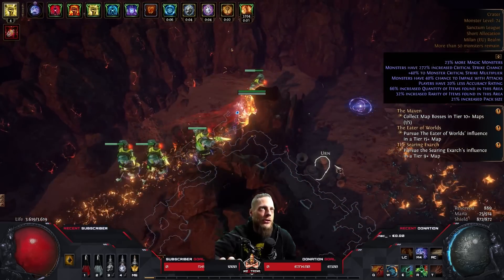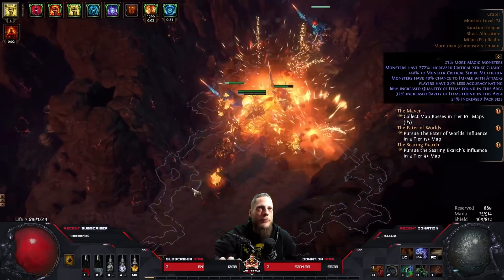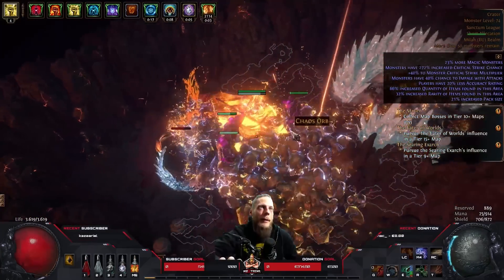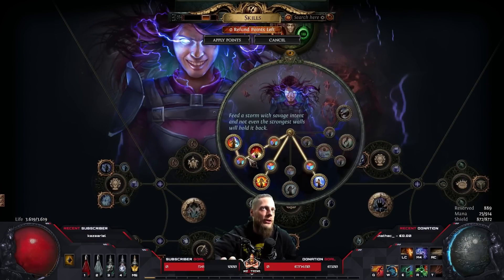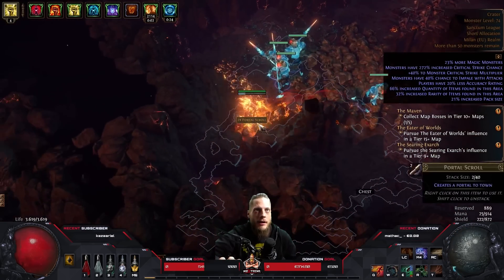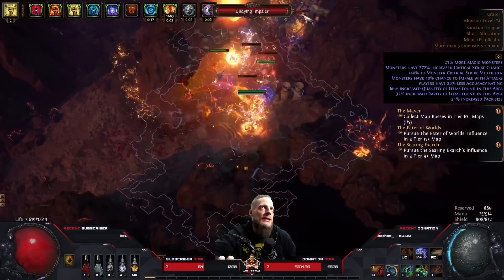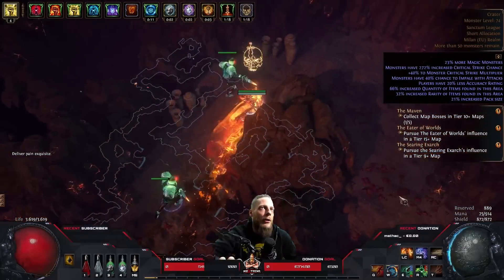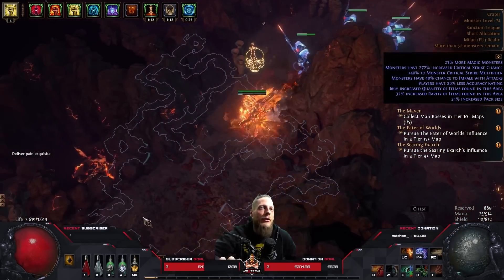Just don't instantly blow up the pack — lure the adds next to the boss and blow everything up at once. While the monster is dying, throw in your Arcanist Brand to get the Flame Surge and other effects. When it comes to lab, I did the second and third labs early today, going for Mastermind of Discord and Heart of Destruction. About two hours ago I did the Uber Lab first try and got Shaper of Storms, which gives additional DPS based on the shocks we inflict.